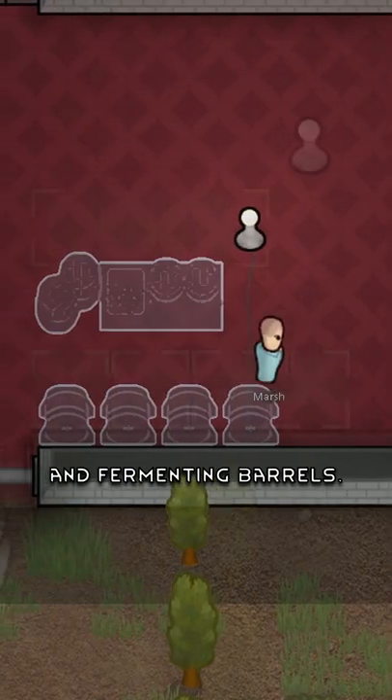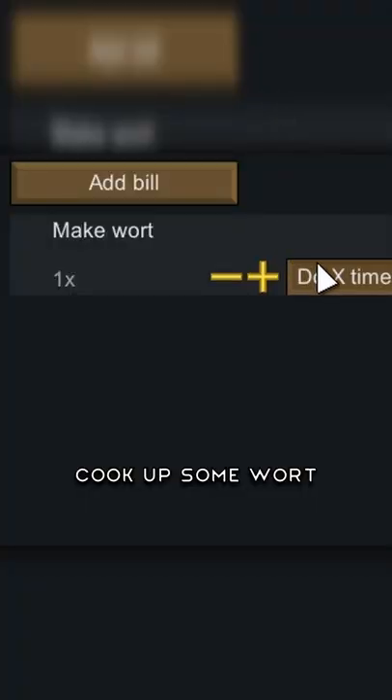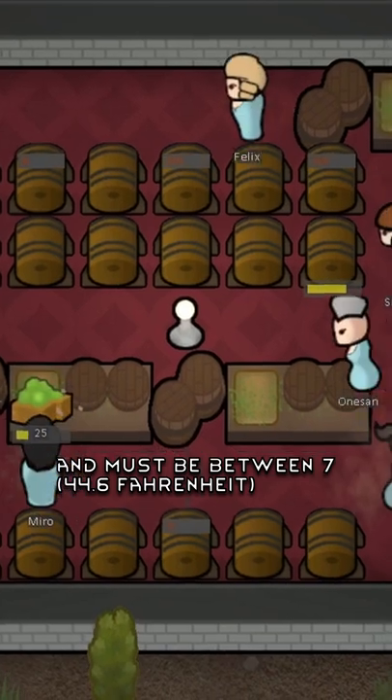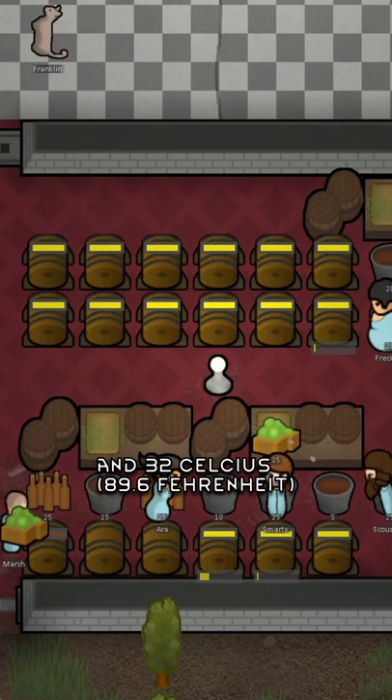Construct a beer brewery and fermenting barrels. Cook up some wort and place 25 wort in a barrel. It takes 6 days and must be between 7 and 32 degrees Celsius.